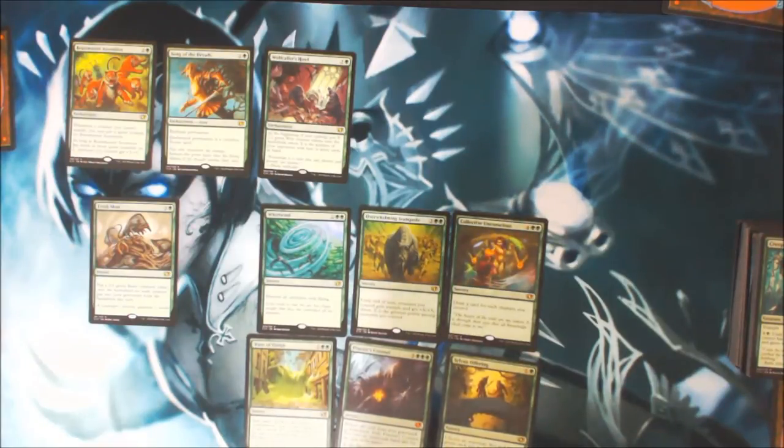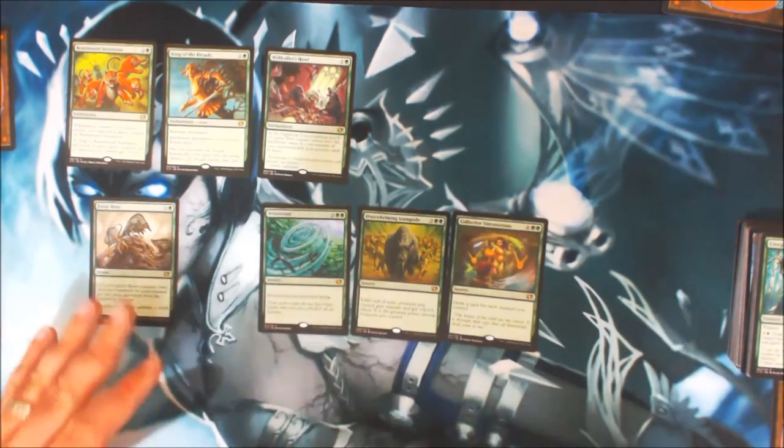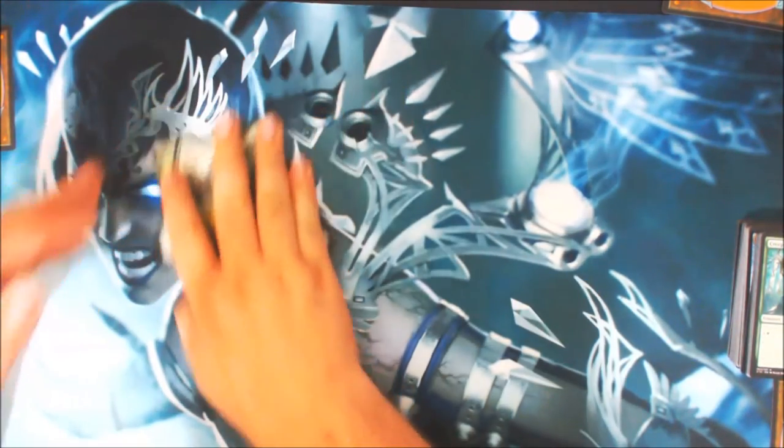Sylvan Offering: choose an opponent — you and that player each put an X/X green Treefolk creature token onto the battlefield, then choose another opponent — you and that player each put X 1/1 green elf warrior tokens onto the battlefield. Song of the Dryads: enchanted permanent becomes a colorless Forest land. Very, very interesting. Those are our green spells.